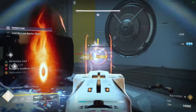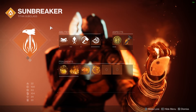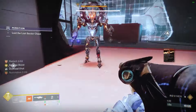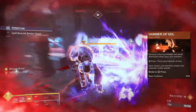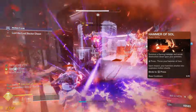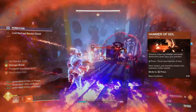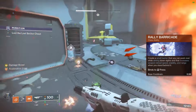Getting that extra restoration and constant sunspot usage — especially with how Solar 3.0 has been set up and some great fragments — you can constantly just stay alive. You can combo with a healing grenade if you want, but you really don't have to because the restoration you're getting is pretty juicy. For your super, I've been using Hammer of Sol. Burning Maul has a shorter cooldown and everyone likes that, but I just really like chucking hammers. If you need your super as fast as possible, go with Burning Maul.